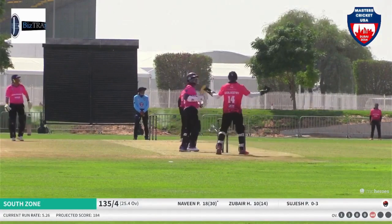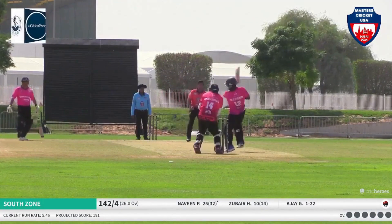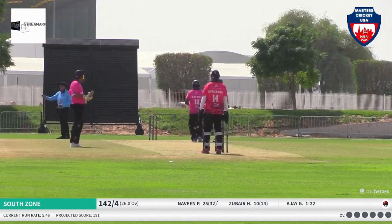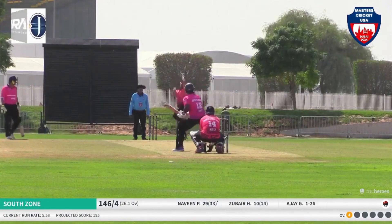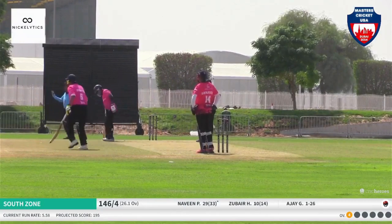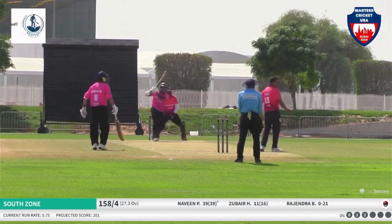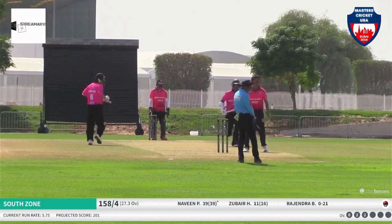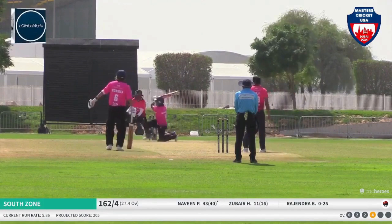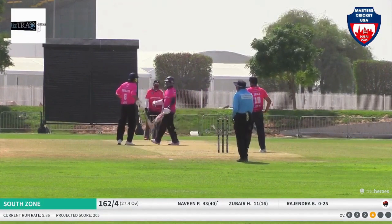Naveen gets into good shape and look at the placement — awesome. Even though there is a deep point, he can't get that. Naveen makes a lot of room for himself, moving in the crease like it's his own backyard. He tries to move around to confuse the line of the bowler. Naveen drives through covers for a boundary. Rajendra pitches a half volley towards Naveen — easy picking, driven between mid-off and covers for a boundary. Just drifting down on the pads and he puts it towards backward square leg.